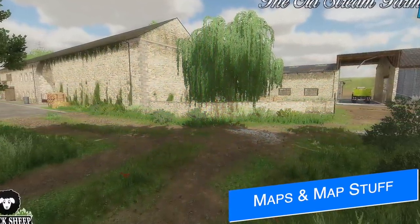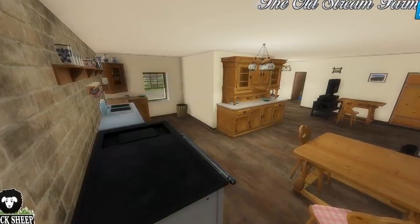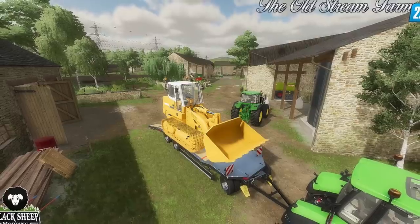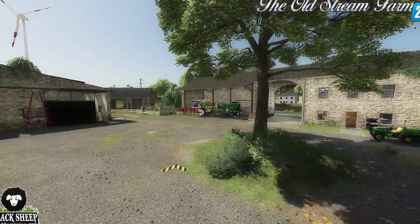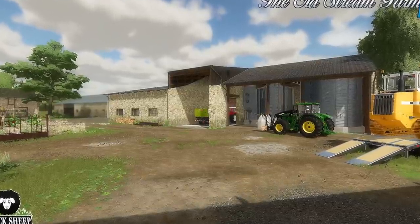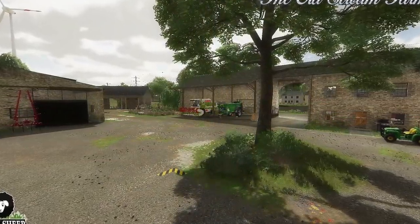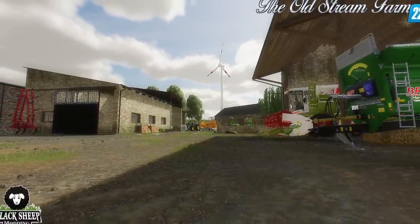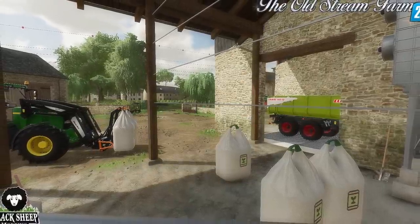Black Sheet Modding shared some new screenshots of their first map for FS22 — the Old Stream Farm. Progress is being made and a few things could still change. The buildings you see will be placeable, so you can delete certain sections or even build on to matching buildings. Old Stream Farm has been a staple for many players' mod folders for years, and FS22 players won't have to wait very long as it's almost done — and it's for all platforms.